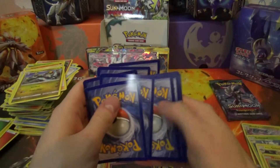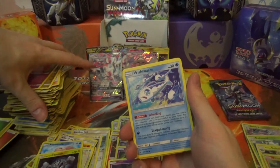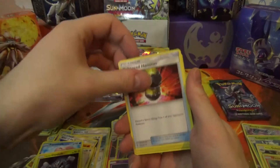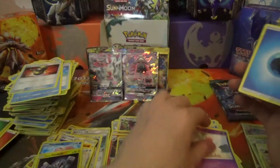Next pack: Slowpoke, Wishiwashi, Nosepass, Wimpod, Goomy, Aqua Patch, Vanillish, Enhanced Hammer, Turtonator Reverse Rare, and Oricorio Regular Rare.